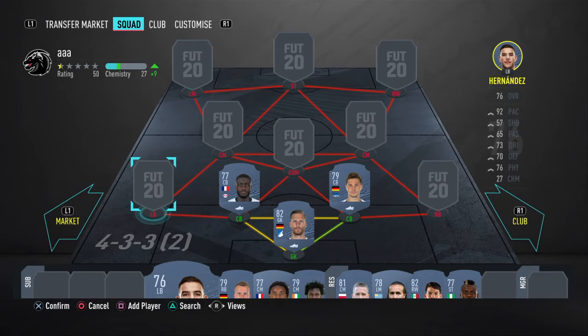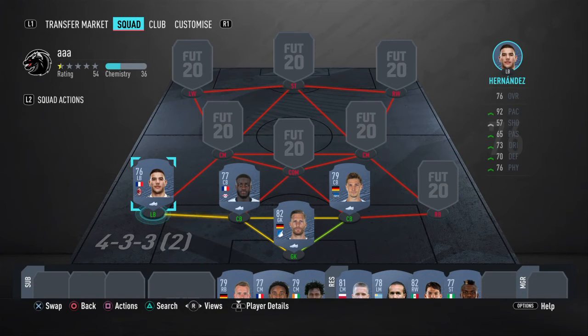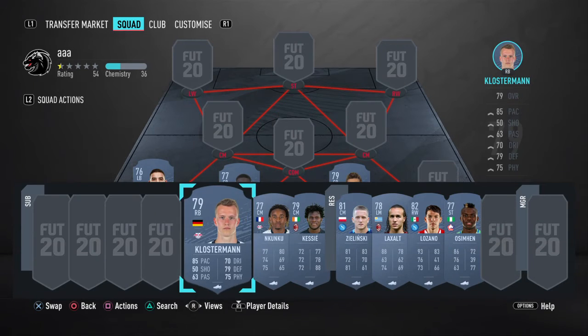Next up guys, we have Theo Hananis on the left back side. Another fantastic French left back from Serie A. He's great on the ball, fantastic with perfect body, and 92 pace — that's just insane. He might be a bit expensive, so just keep an eye on him and try to get him on a sniper or just bid on him.